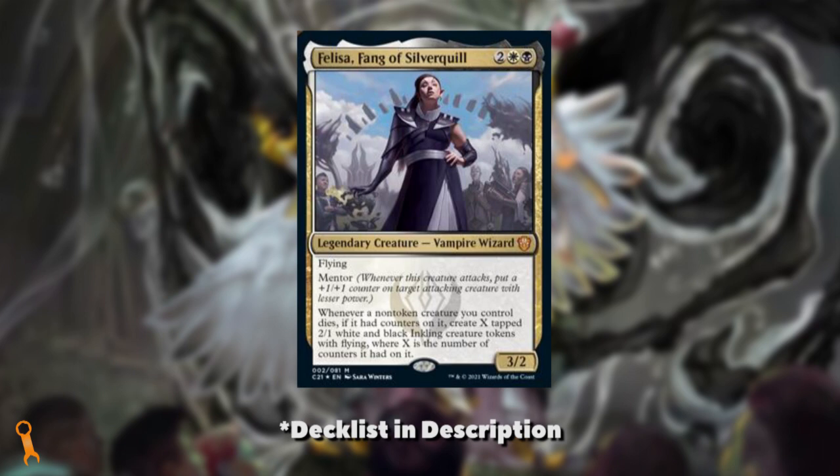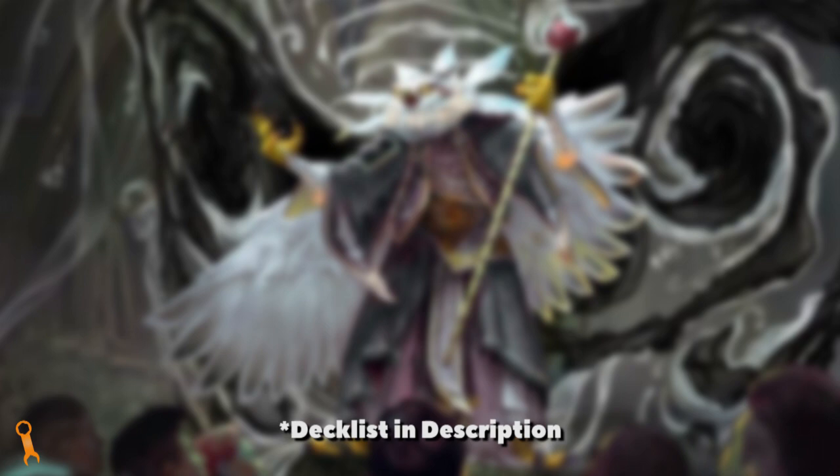An important thing to note is that Felisa's ability cares about any kind of counters: fate counters, deathtouch counters, minus 1/minus 1 counters — absolutely anything. So we'll be looking at taking advantage of going tall with counters and going wide with tokens. A versatile strategy that will make us board-wipe resilient.